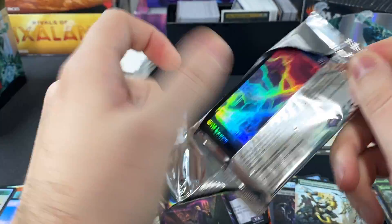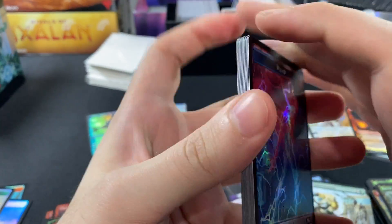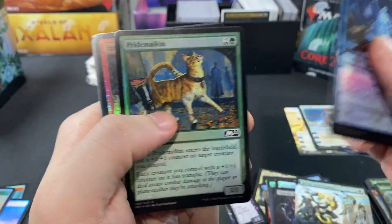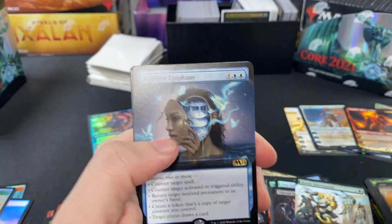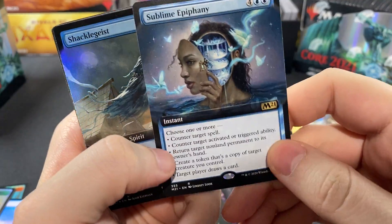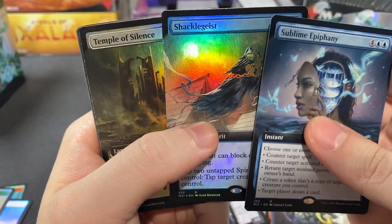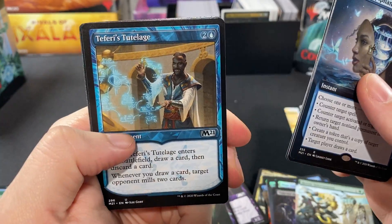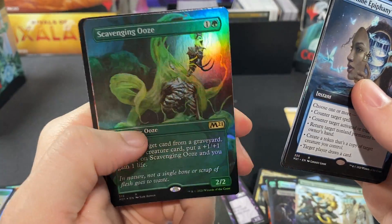This is our last pack. I'd say it's a decent box opening — I'm not 100% sure what all the prices are, I haven't checked, but prices are going down every day since the product's release. Sublime Epiphany — pretty nice artwork on that, really, really nice with a lot of detail. Checklist card, Temple of Silence, Garruk's Gorehorn, Teferi's Tutelage, and Scavenging Ooze.